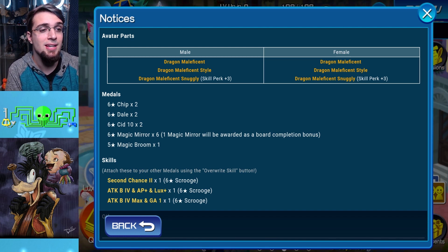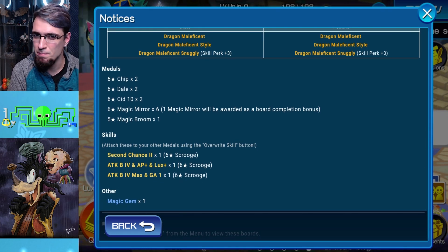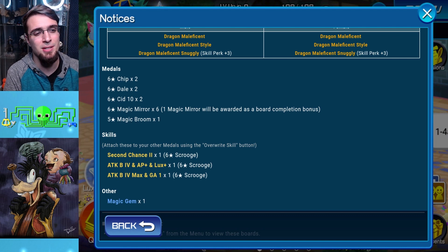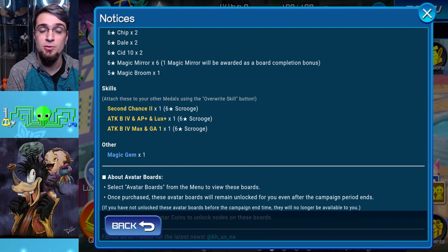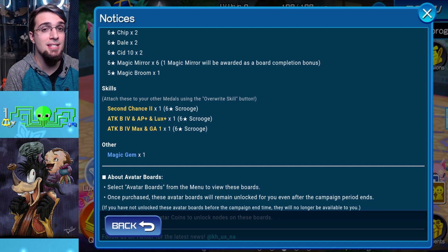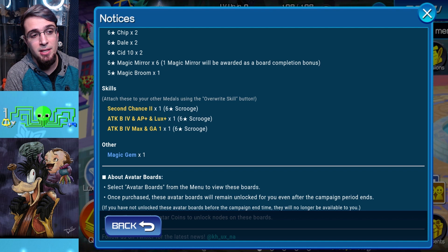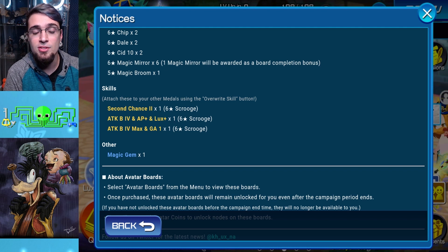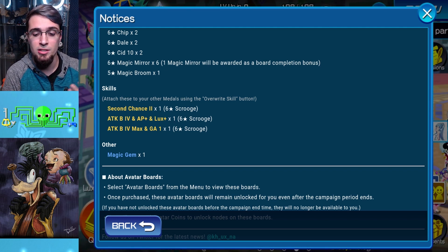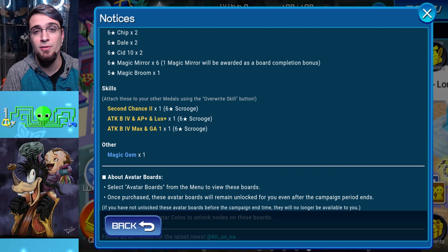The Dragon board has Chip Dales, Magic Mirrors times 6, and a Magic Broom. This board has a lot of value because of Attack Boost 4 Max, SP Gauge 1, and 2nd Chance 2. If you're doing Hades Cup right now — I did a free-to-play Hades Cup video — 2nd Chance 2 is highly recommended to every single player. If you're not competing for top 10,000 in Colosseum right now, buy the 2nd Chance 2 right now. Even if 2nd Chance 3 comes out on an Avatar board later, most likely you'll replace it. But 2nd Chance 2 is more than enough in this game — it procs almost every single battle.